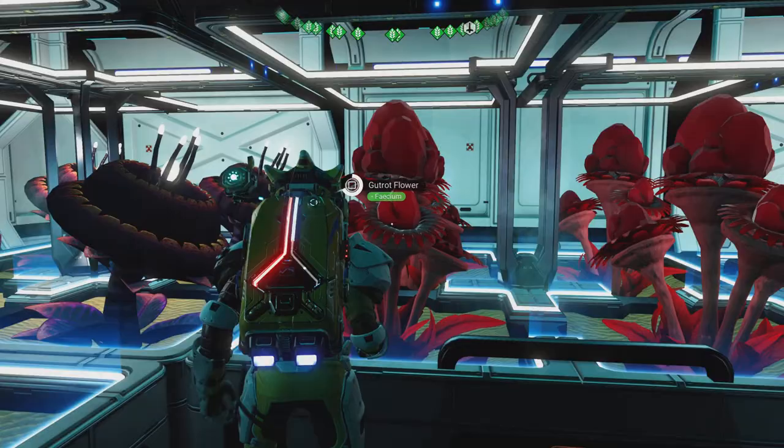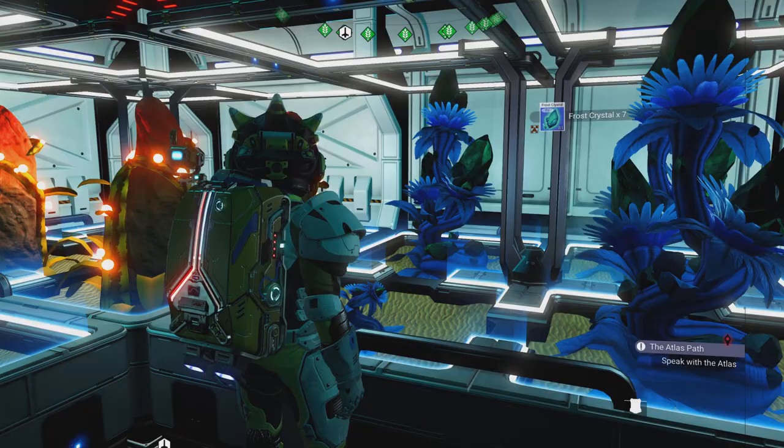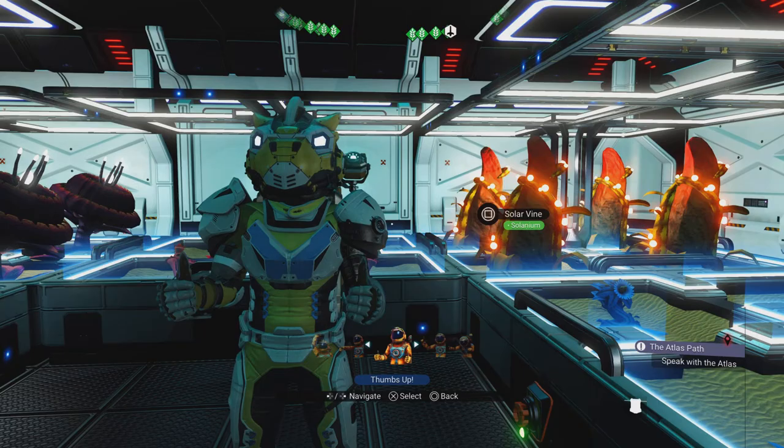Using these plants here, they give us faecium. Now this is going to give us far more faecium than I need. I only want to make 200 bread to turn in, and I'm also going to need some frostwort. So let's grab the frostwort and we've also got the faecium.